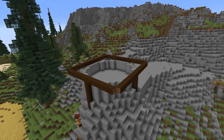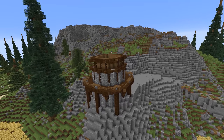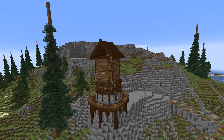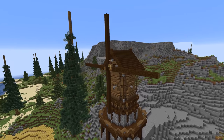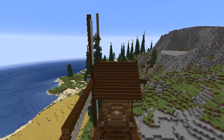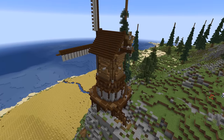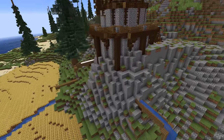This area would feel incomplete without a windmill to power the irrigation system and grind the grain farmed from the crops below. Sticking to the practical traditional medieval aesthetic, I build a base from cobblestone, use wood to create a frame, and then add the structure of the sails or blades. Using fences and banners to create a traditional styled mill, I incorporate the windmill into the irrigation system by adding the water source into the rock, powered by the windmill above.